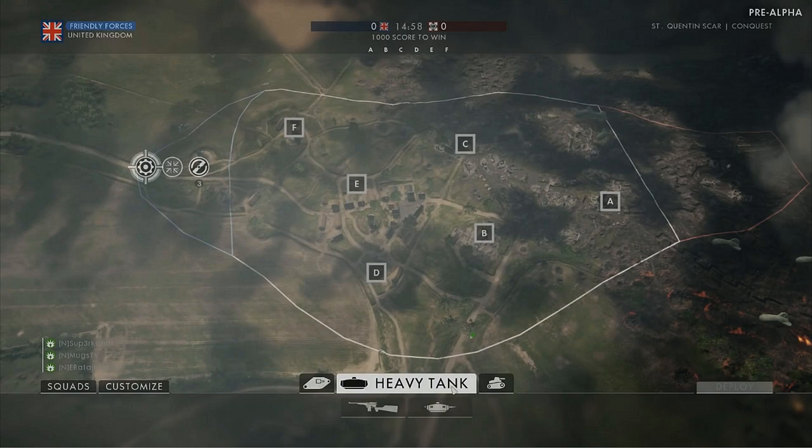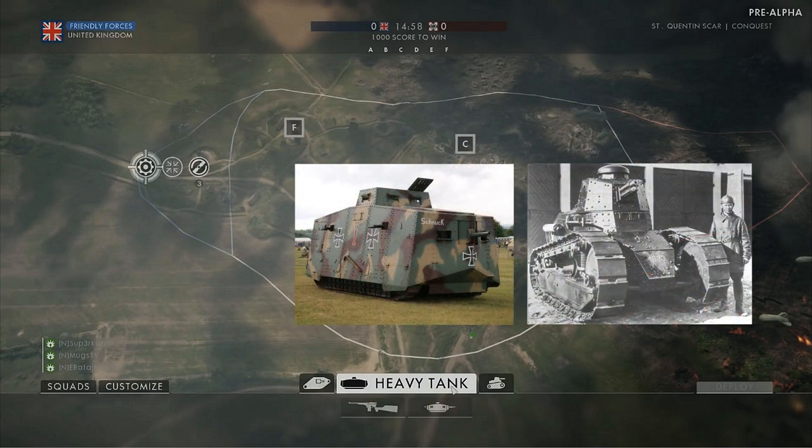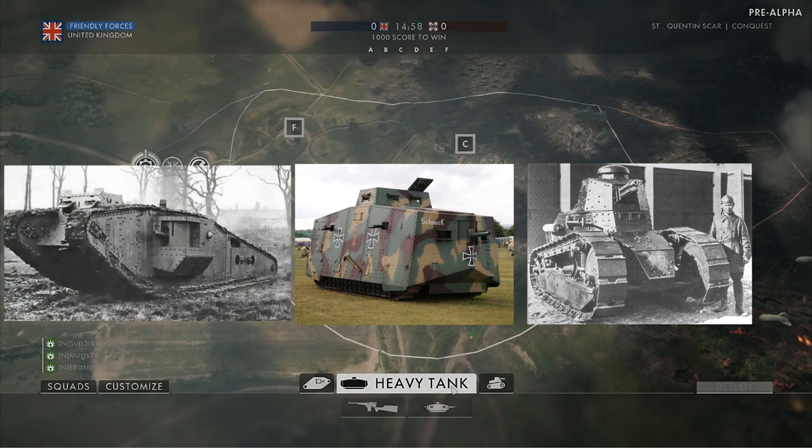It seems as though you'll be able to spawn in either a light, medium, or heavy tank. The light tank will be on the right hand side, the heavy tank is in the middle, and you're going to have a land ship on the left hand side.